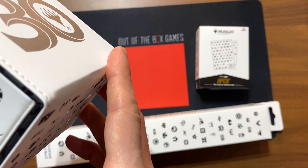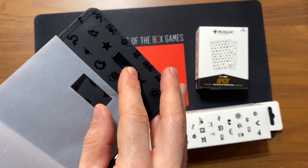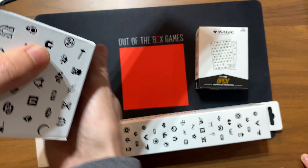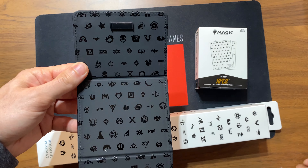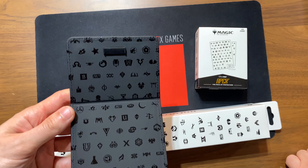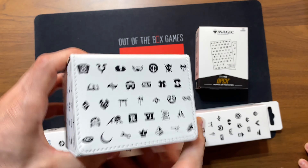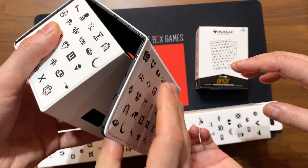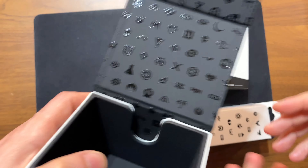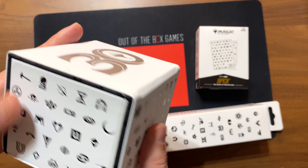Is it hard to open? I almost feel like I'm going to break it. There we go — it's very strong. It's got like a super magnet in there? Oh, it's not even a magnet actually — it's like a straight-up snap piece. So it is magnetized on this part, but it actually just kind of clicks in. Look at the inside — it's embossed. Fancy. It snaps in, I guess. Usually they're just magnetized, so I was worried I'd break it. You can sort of close it gently without fully clicking it. That's the deck box.